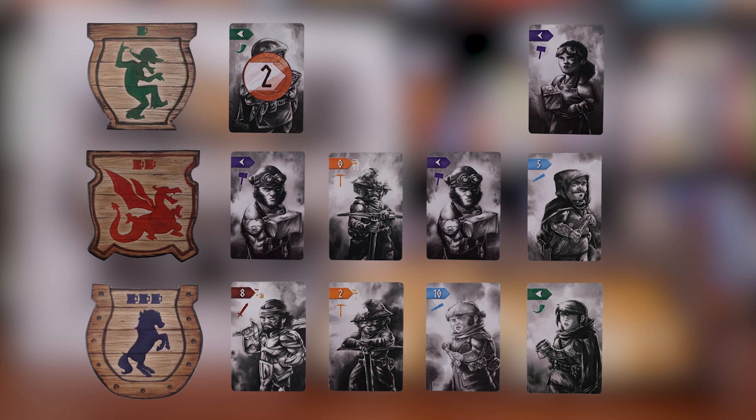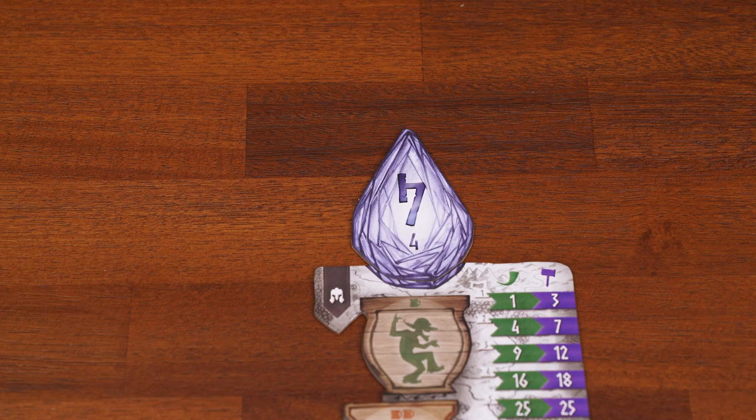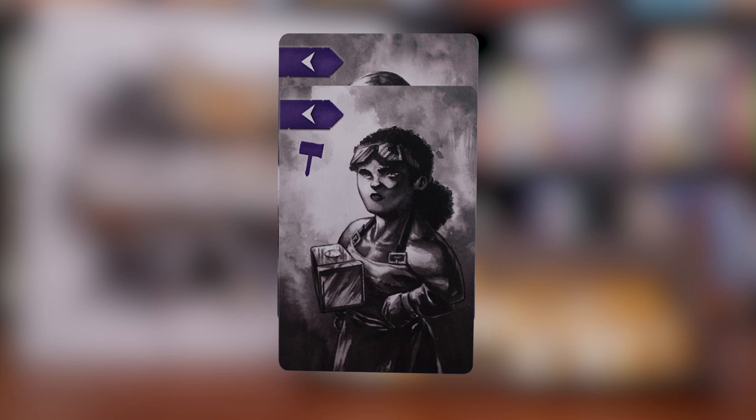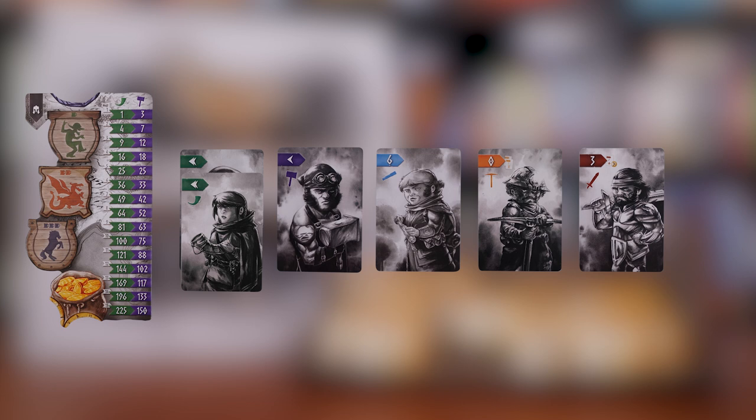Starting with the first tavern, the Laughing Goblin, in order from highest bid to lowest, players take turns drafting a single dwarf card from the matching tavern. Ties are broken by whichever player has the higher value gem. If you already have a dwarf of that type, add it to the same column. Otherwise, start a new column.